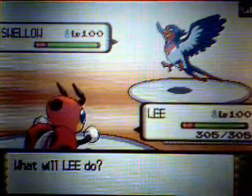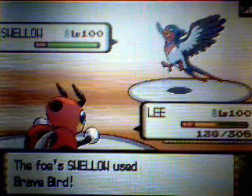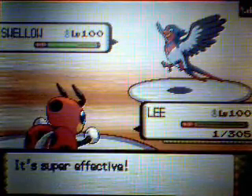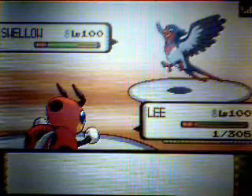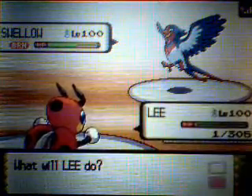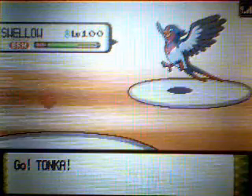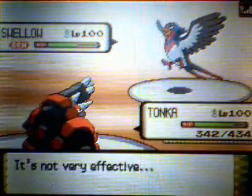I start off with Lee, who you should have all seen before in my UU battles. He has a Focus Sash, so I'm going to go for an Agility first. I could SD or I could Agility, and I'm obviously going to Agility because then I outspeed the Swellow unless it has a priority move, which you don't usually see. I Baton Pass and go ahead and switch out to Tonka, my Rhyperior, who takes the Facade beautifully.